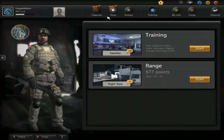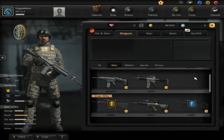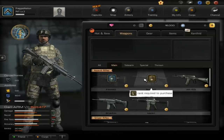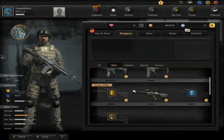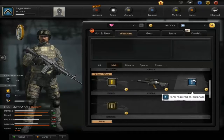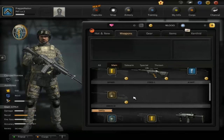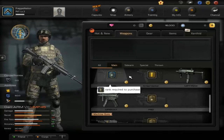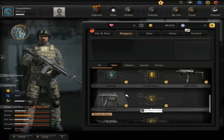Heading into the shop — you can buy all sorts of primary weapons. There are different types of AKs, a 417, FAMAS, SCAR, sniper rifles, and submachine guns like the UMP, Vector, MP7, MP5, and P90. Some weapons require a certain rank to acquire, while others you can buy with SP. Nothing really new in the submachine gun category.